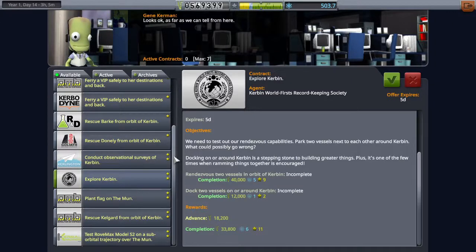Minmus is a little bit further away and has an inclination, so it's harder to get to, but the gravity is way lower, making landing much more forgiving. The total delta-v requirement is a little bit lower than Mun because of that lower gravity, meaning you can hop around to different biomes to get more science. Science from Minmus is more valuable since it's farther away, and we'll get science from high Minmus space, low Minmus space, and the surface across several biomes.